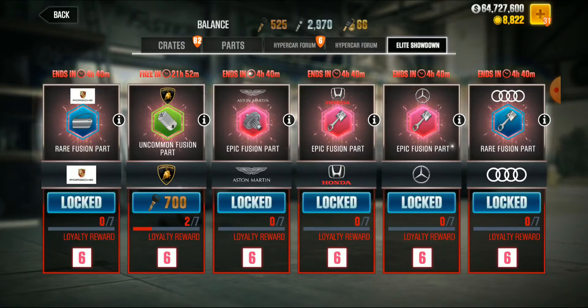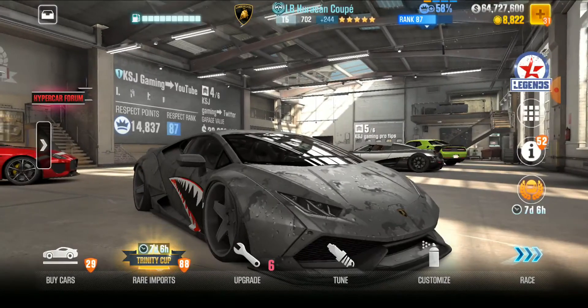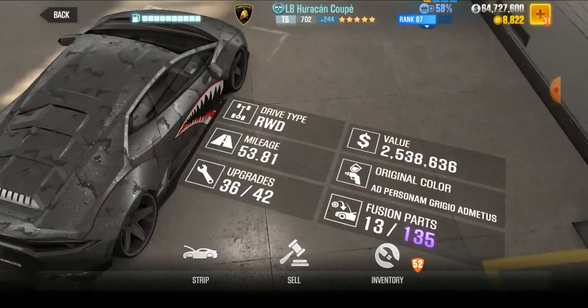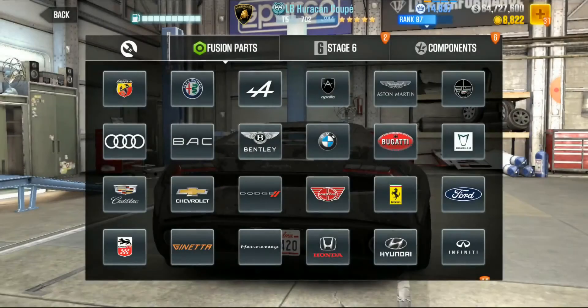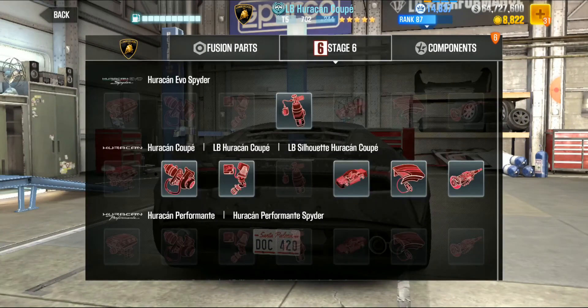All right, well there you go — I just burned through 14,000 keys, all for a good cause. Let's see how we fared. I think I have four stage sixes now that I could put in the LB — let's take a look. Stage six Lambo — look at that, FIVE! Honestly this is the closest I've come — I've never had a car with this many stage sixes. This is gonna be my first.